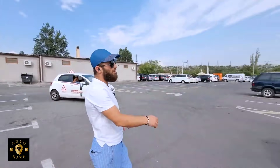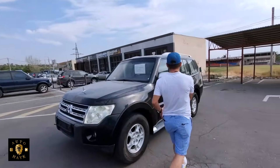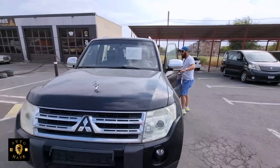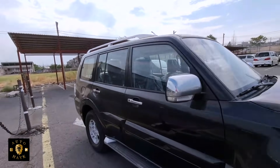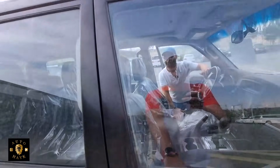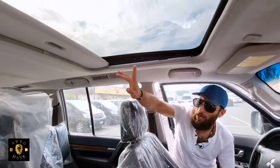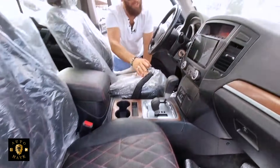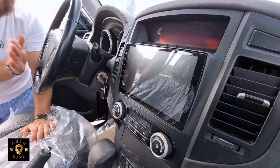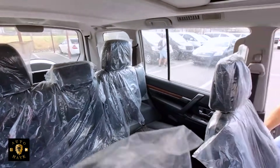Здесь у нас также стоит Pajero с кожаным салоном, линзованные фары, 2008 год, 157 тысяч пробег, с люком, трёхлитровый. Огромная панорамная крыша, люк огромный, салон весь перешитый, большой андроид-монитор. 157 тысяч пробег, трёхлитровый, восьмой год — ценник 11 тысяч.